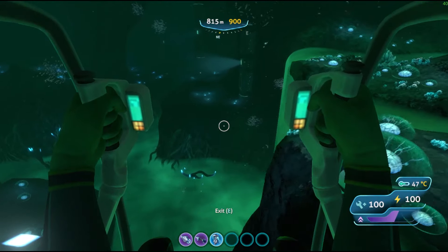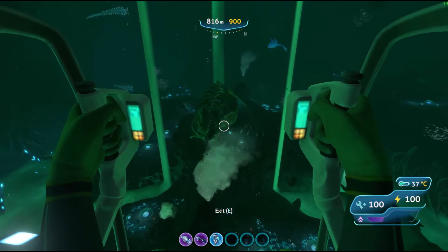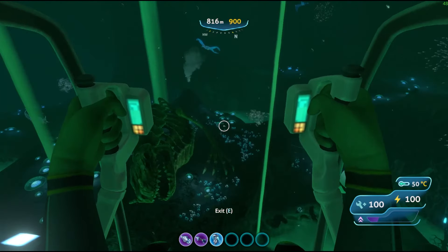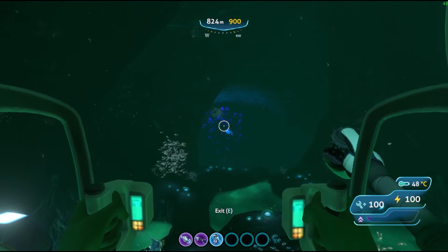So here, this is the Lost River Junction. This is where you can find the alien base down that way, and this is where the sea dragon skeleton is. And there is the cove tree.